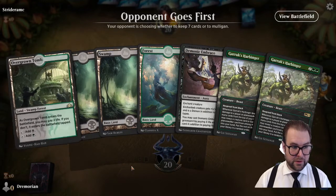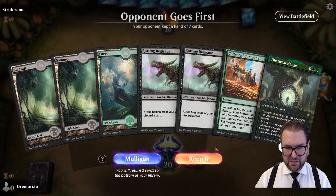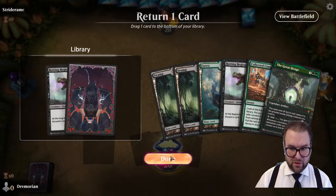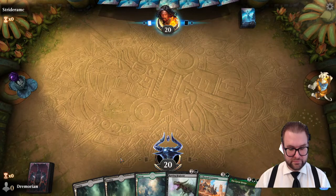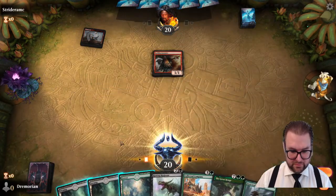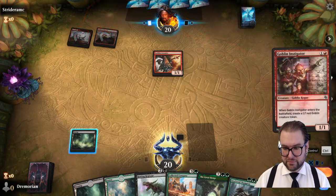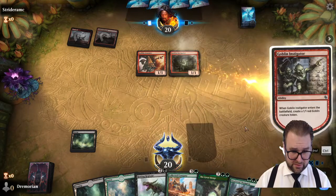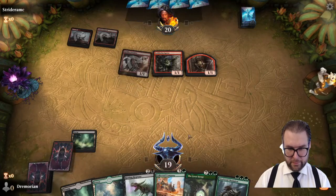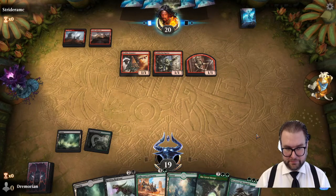Game two: we have a four-land hand with Garruk planeswalkers — seems a little slow but we have Rotting Regisaur, Collected Company, and The Great Henge. We'll keep it. Opponent drops a Goblin Instigator on turn two — this looks like a Cavalcade deck. Not great.